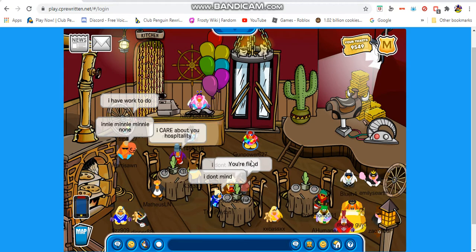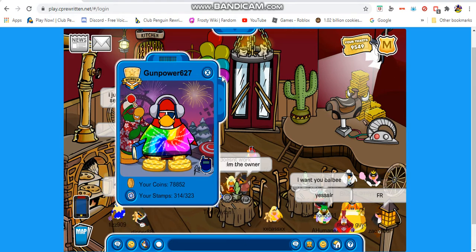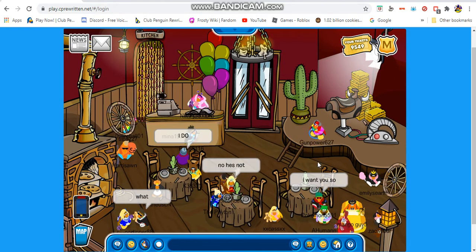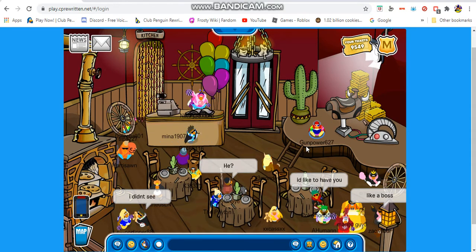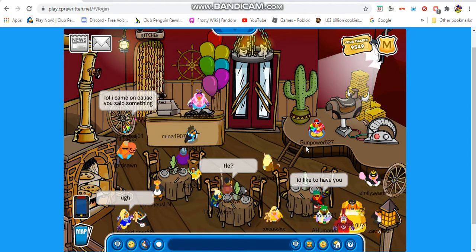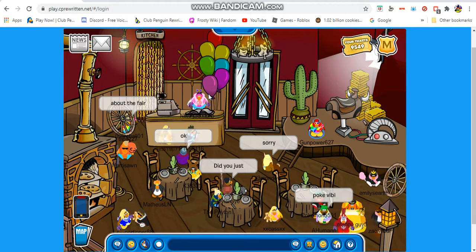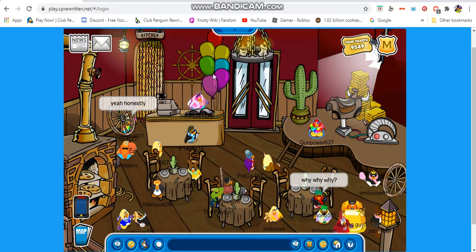It looks different from the outside but it's still pretty much the same from the inside. I'm also not wearing the squid hugger thing — I just took it off. Once you come into the pizza parlor it's just like the one in 2019. I have a lot of memories from 2019 here — that was actually my first fair, since I joined in 2018.